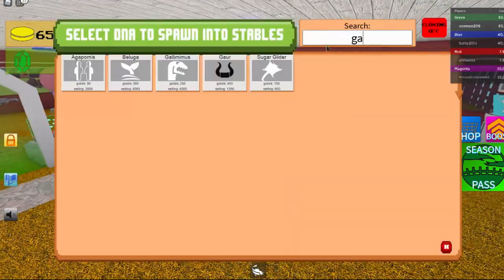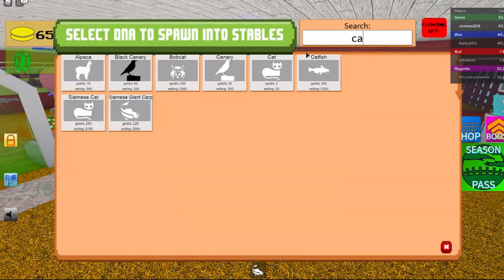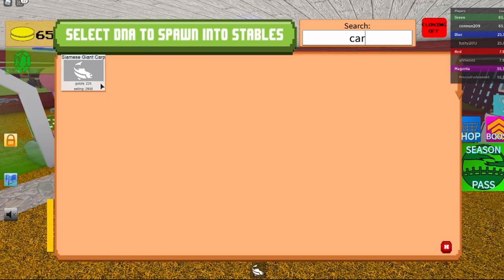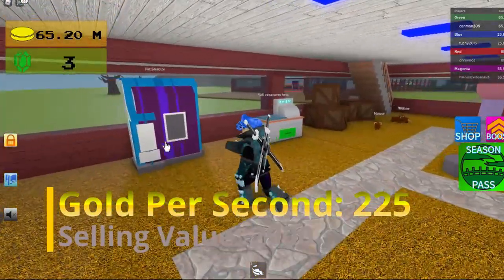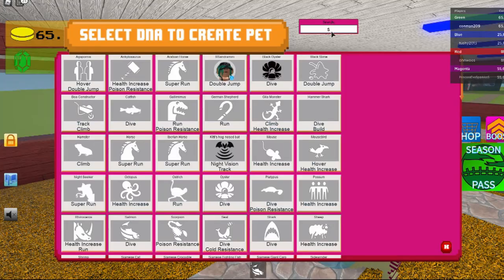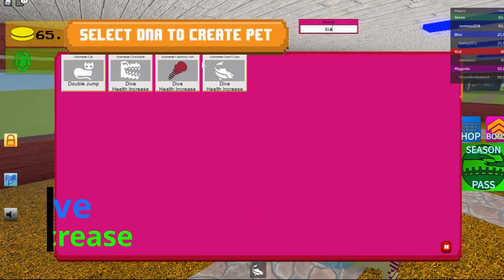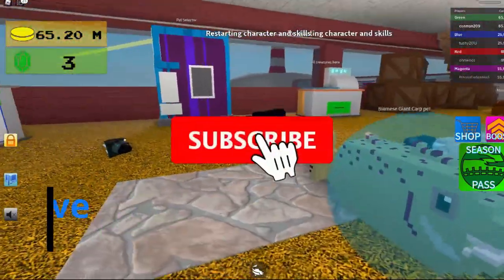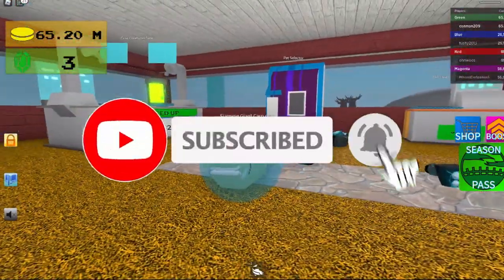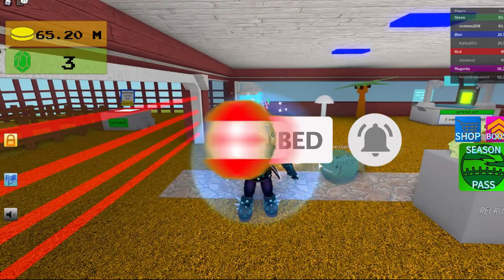The stats on it are 225 gold per second, 2900 selling value, and the skills on it are dive and health increase. Thank you guys for watching — subscribe and like this video, see you next video.